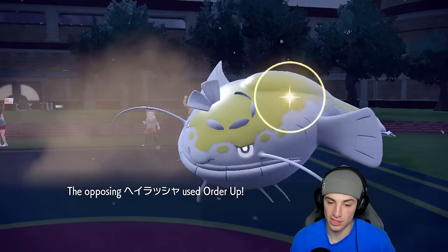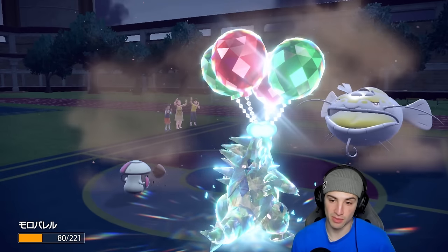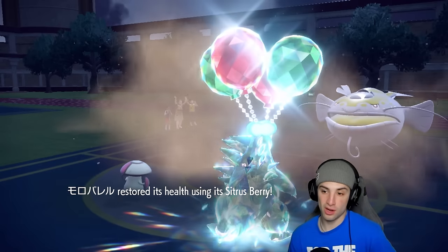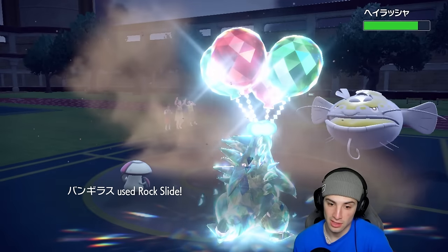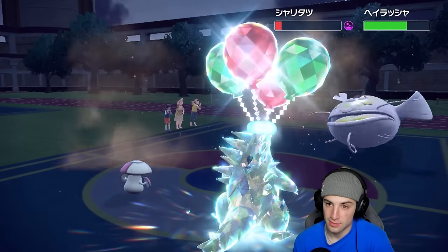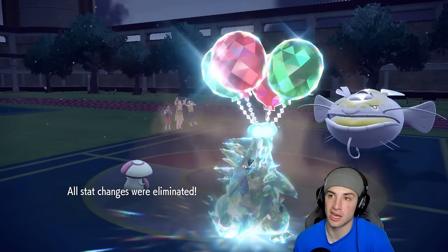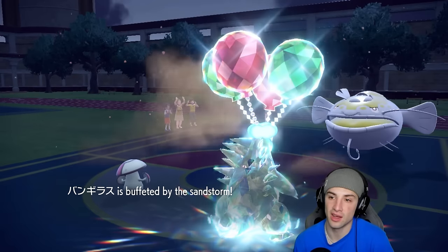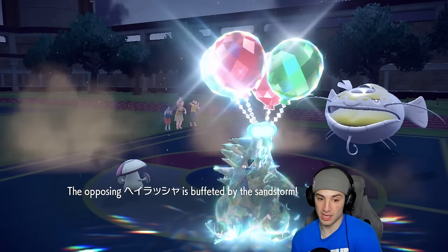Three Teras on their end — they go for Order Up into Amoonguss, who soaks it beautifully, activating the Citrus Berry. Now we actually have a fighting chance. Clear Smog connects — stat changes gone! No defensive boost, nothing. Sandstorm then buffs Tatsugiri and the poison should take it out, turning this into a 2v1. This is gonna be close.